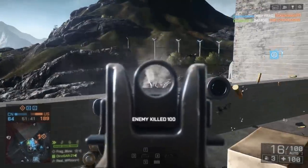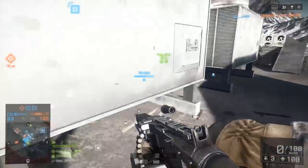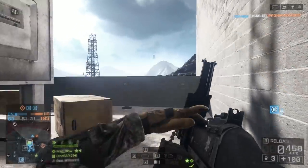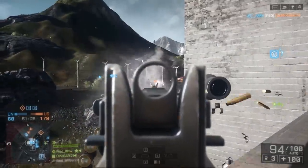This machine gun actually does higher damage per second than any other machine gun available to the support class. It holds a hundred rounds in a box mag, each of which do 34 damage. You'll actually go through these hundred rounds a little bit faster than you might expect. The reload time is an almost certain death — 6.2 seconds long.